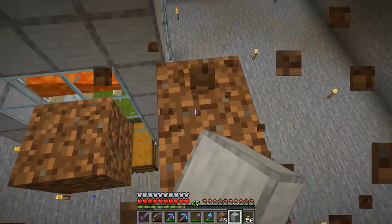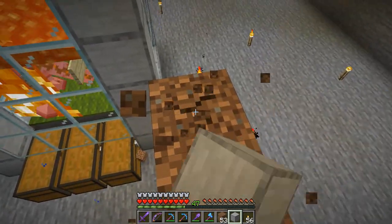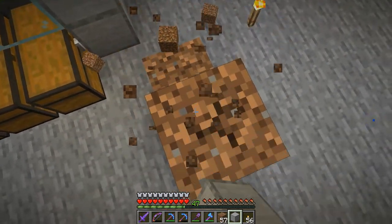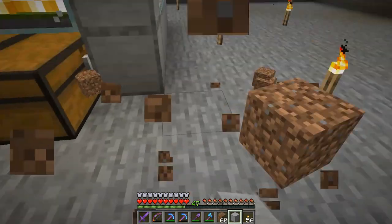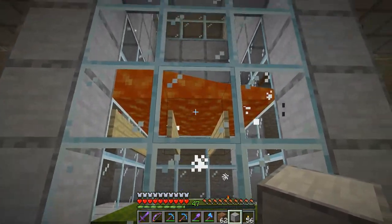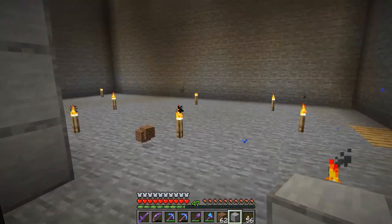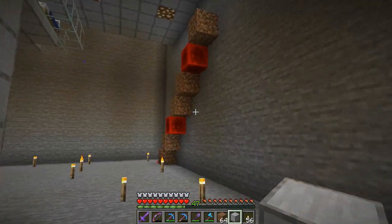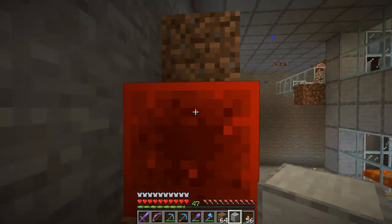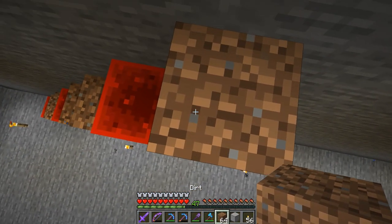Let's go down here because we're going to put the hopper clock on the other side just so it looks neater when we're looking in here. These iron farms are loud — very loud. They're spawning two golems at once, which is good, and they're coming down, hitting that blade of lava and dying. We'll look in a second after I get the hopper clock built, because I want to make sure we have everything running properly before we check to see how we're doing on the spoils of iron farming.